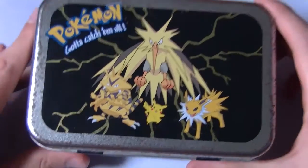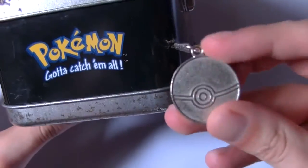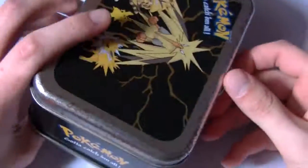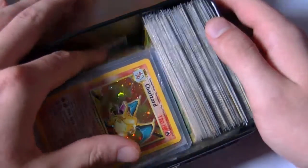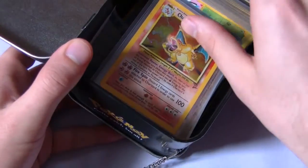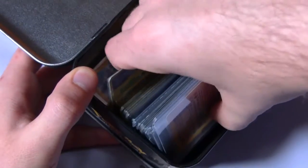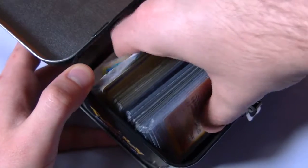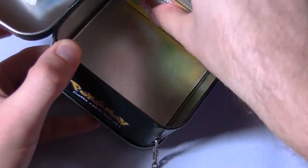I found my old Pokemon cards and this is what they're in — they're in like this tin. It's a little rusty, and it's even got like this little pendant attached to it. It's been years and years and years since I looked at these, and I even got those little silicone packets. I don't even remember everything that I've got in here to be honest with you. So let's start from this side — this is my Pokemon collection, this is what I've got right now.